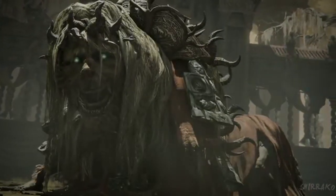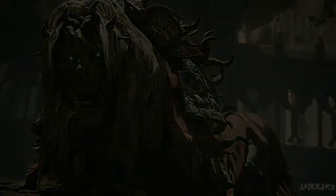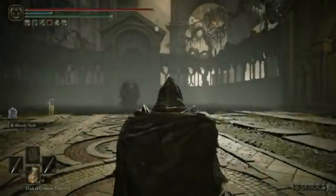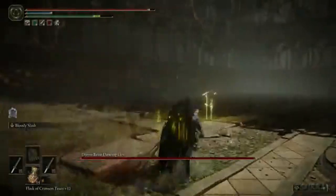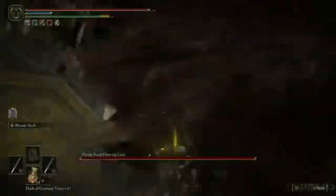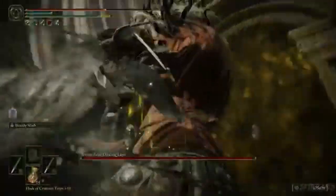Putrescent Knight, located in the Stone Coffin Fissure, this optional boss is not to be underestimated. With its dark, decaying aesthetic and powerful attacks, it promises to be a memorable fight. These bosses are not just about brute strength — they require strategy, quick reflexes, and a deep understanding of their mechanics.